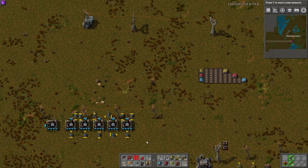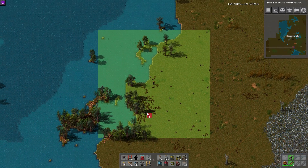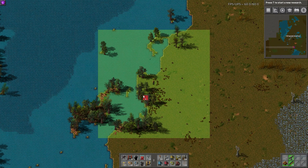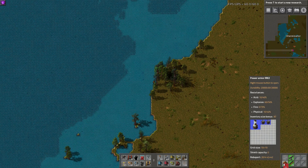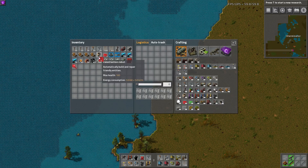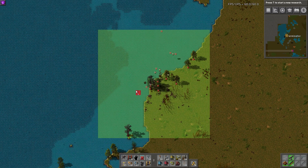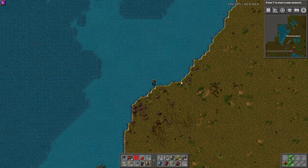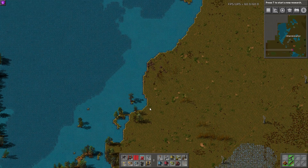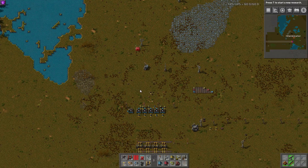Number nine: you can deconstruct fish. In one of my last tips and tricks videos I mentioned you could fish in general, but now you can actually deconstruct them. I have a personal roboport and 10 bots — if I select fish for deconstruction, my bots will go get them. You also get five fish per fish that you catch now. It's a very easy way to fish, and fish are actually beneficial — they can heal you if you are damaged.